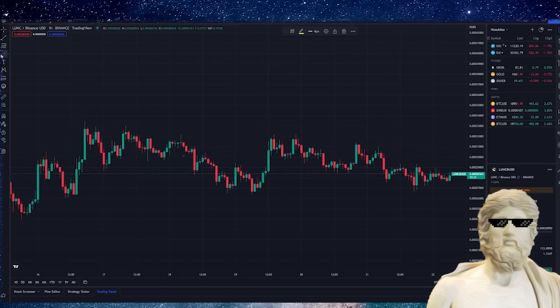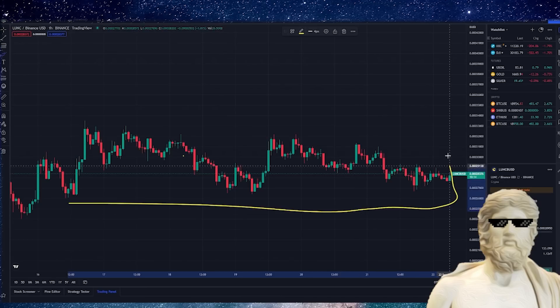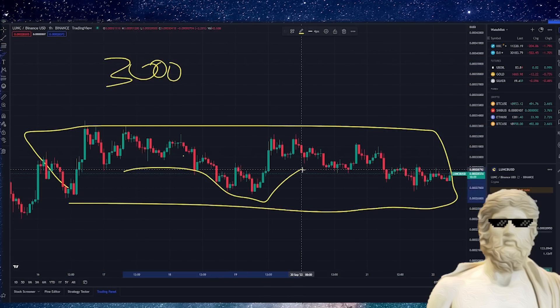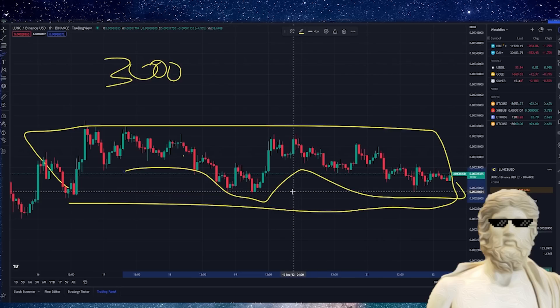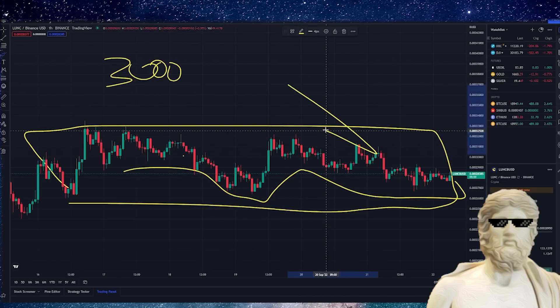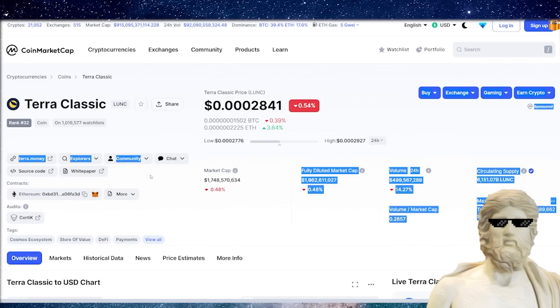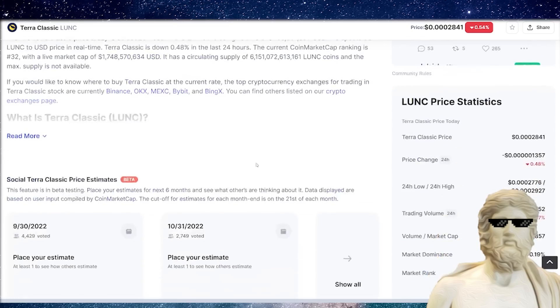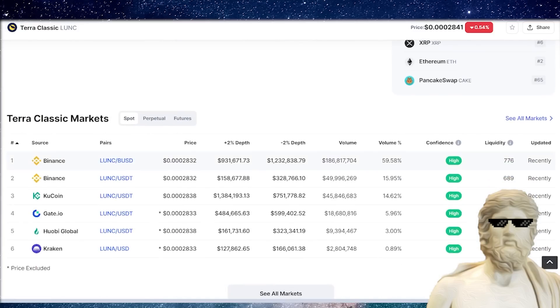If we take a look at the Luna Classic price, it is holding up relatively well, nearly around the 3,000 zone. There is a bit of volatility. Terra Classic is holding up strong in the crypto market. Looking at some fundamentals: 1.74 billion market cap, price looking volatile in the short term just like every other crypto. Volume on Binance is 186 million, with other cryptos in the tens of millions. Some good signals for Terra Classic.